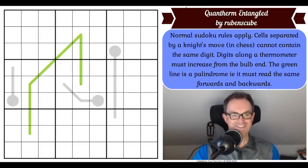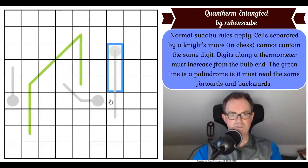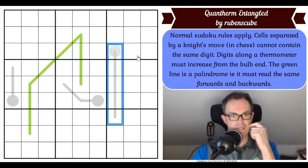Now let's get cracking. I have no clue how difficult this is, and we don't have a lot to go on because this is Rubens Cube's first puzzle on the channel. This is actually incredibly sparse, isn't it — there really isn't much here. I refuse to pencil mark this thermometer. I can see that this cell has to have four digits higher than it, so it can't be a six because seven, eight, nine, ten — that means basically every cell on this thermometer has five different options, and that's something I'm not prepared to pencil mark. So it must be the palindrome, I think.